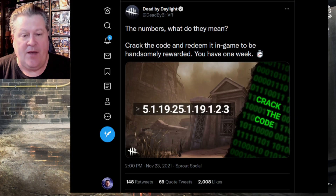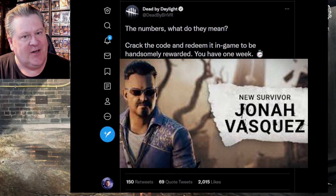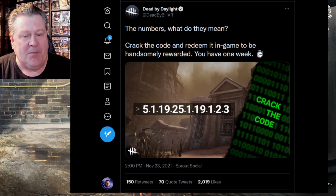So today Dead by Daylight put out this tweet. It's another one of these crack the code messages in concert with the upcoming chapter Portrait of a Murder, where Jonah is a code cracker — the survivor for this upcoming DLC. And the tweet says: the numbers, what do they mean? Crack the code and redeem it in game to be handsomely rewarded.